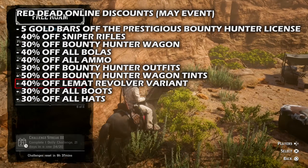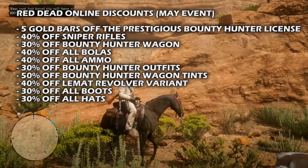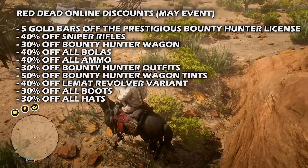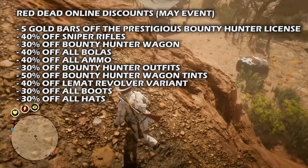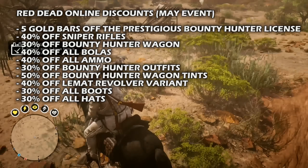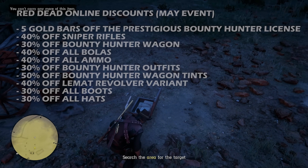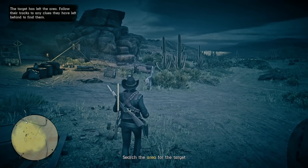Moving on to this week's discounts: the Prestigious Bounty Hunter license, which unlocks additional bounty hunter missions and bonuses, is five gold bars off the original price. Next, there's 40% off all sniper rifles — long-range weapons offering increased accuracy and power, perfect for taking down enemies or hunting from a distance. This is a great opportunity to add a powerful weapon to your arsenal or upgrade to a new model.